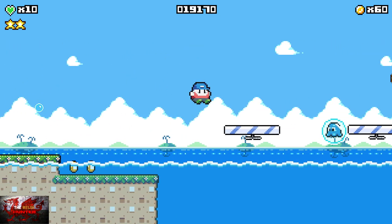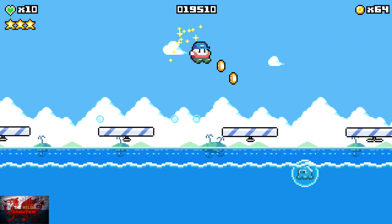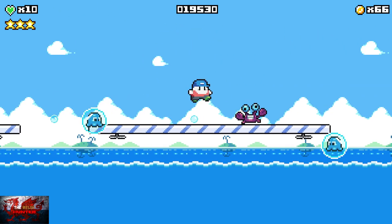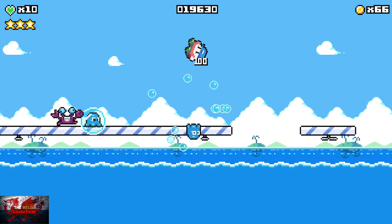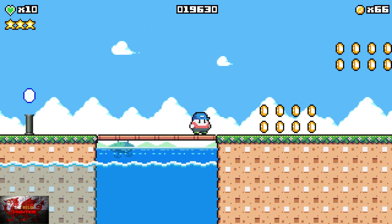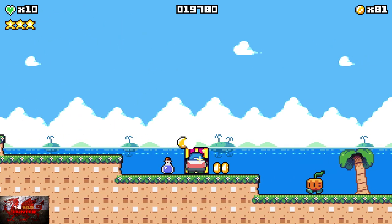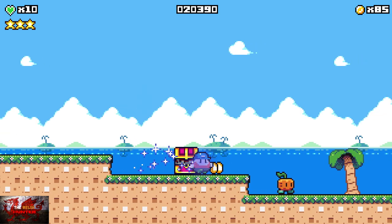Jump down. You'll have to be careful with this bit, because these little jellyfish things can come out and make your life hell. You should automatically collect the third star. So just take your time, no need to rush with this bit, because obviously if you go in the water you die. This fat little guy, he doesn't look like he can swim or hold his breath for very long.